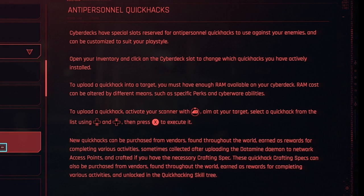The second type of hack in the game is Anti-Personnel Hacks, and these are against humans or robots, as opposed to devices. Cyberdecks have special slots reserved for Anti-Personnel Quick Hacks to use against your enemies, and can be customized to suit your play style.